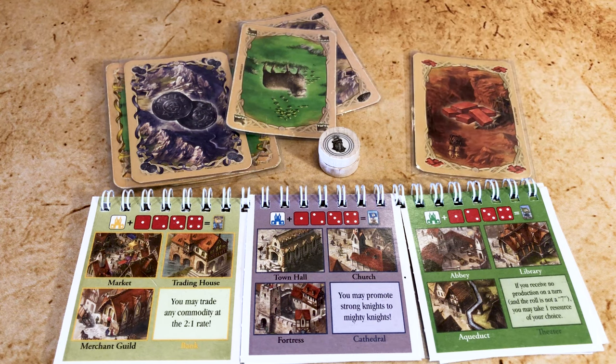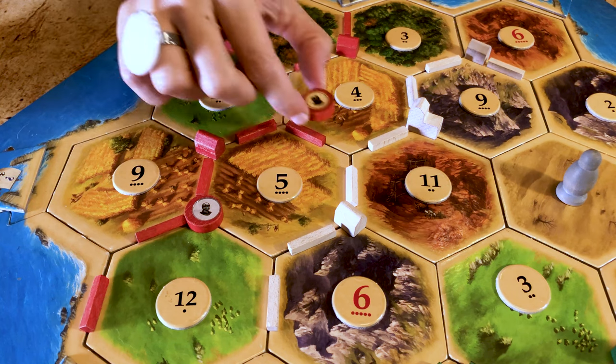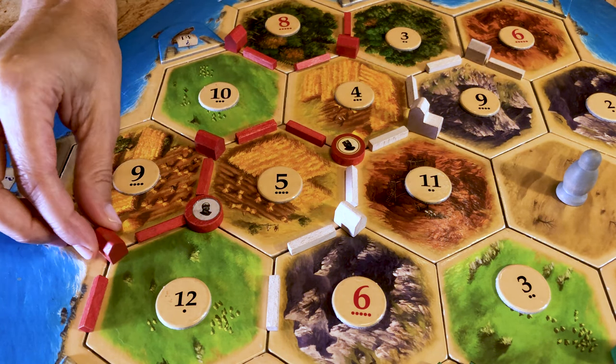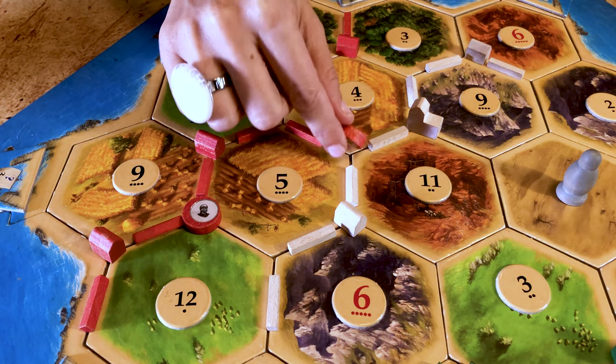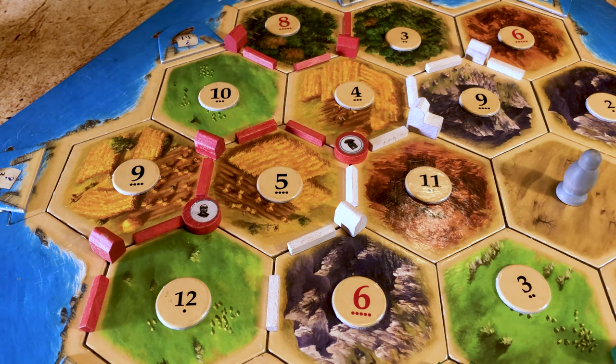Knights can perform one of three actions during your turn. The first is to move the knight — if you want to build a settlement where you have a knight, you need to move it first. You can move your knight to another intersection on the same road, as long as it's free since you cannot have more than one knight per intersection. You can jump over your own knights to get there, then flip your knight to the inactive side. Note that you can move your knight to cut someone's longest road, not just to build a settlement.